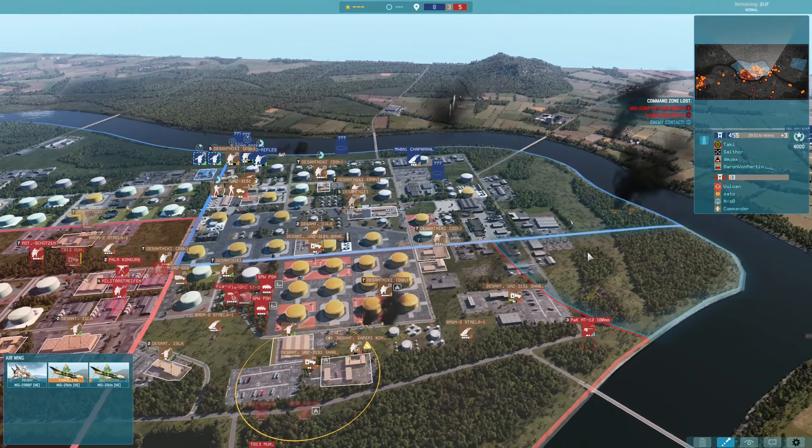On the left hand side it doesn't seem like they really had much left, and on the right hand side same deal. Now we even have a Burattino firing away — add insult to injury. It might end up catching that Bradley and will most certainly take out the M548A2 supply vehicle. The MI-8s are hitting hard, though one gets shot down by a Stinger. With the SPW-152Ks and SPW PSHs now pushing through, a lot of these support weapons are in trouble.